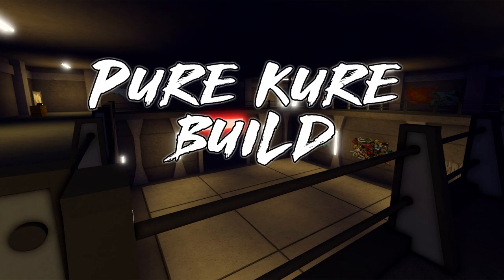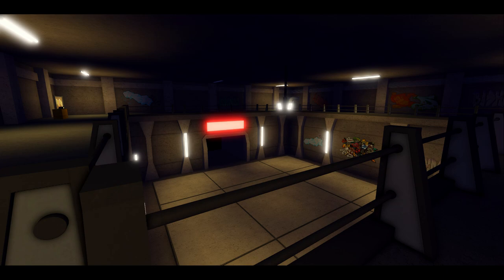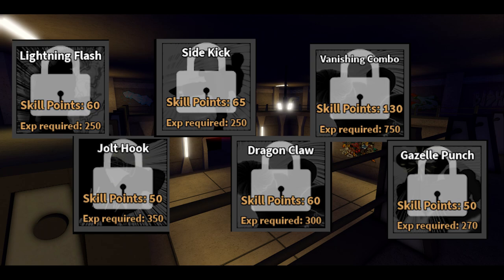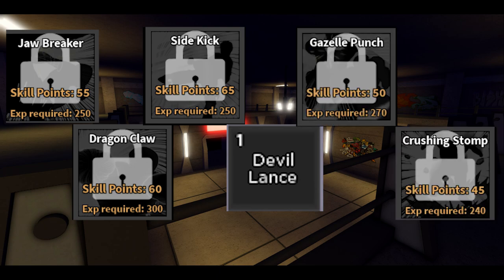For a pure Kirei build, take ice slice, elbow cut, lion bite, sidekick, dragon claw, and jolt hook. A pure Raishin build kind of doesn't exist since lightning counter and thunderclap aren't that great. For a generic Raishin build: lightning flash, sidekick, jolt hook, dragon claw, vanishing combo, and gazelle punch. For Calculated Strikes / Advanced Brawl, get jawbreaker, dragon claw, sidekick, devil's lance, gazelle punch, and crushing stomp. Substitute gazelle punch and crushing stomp for lightning flash and vanishing combo if you're Mikazuchi, elbow cut and lion bite if you're Kirei, and swap crushing stomp for raging blow if you're On.